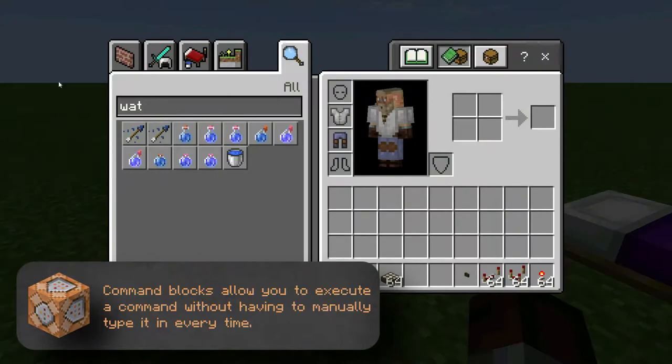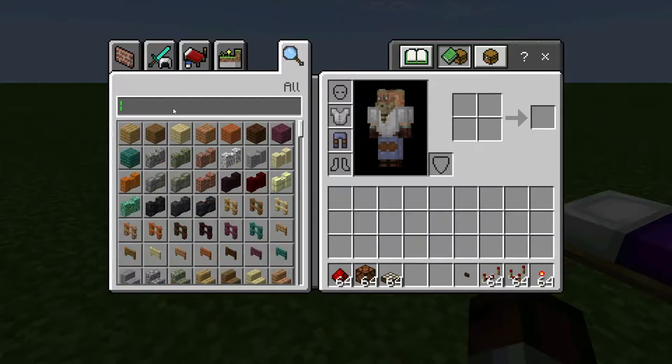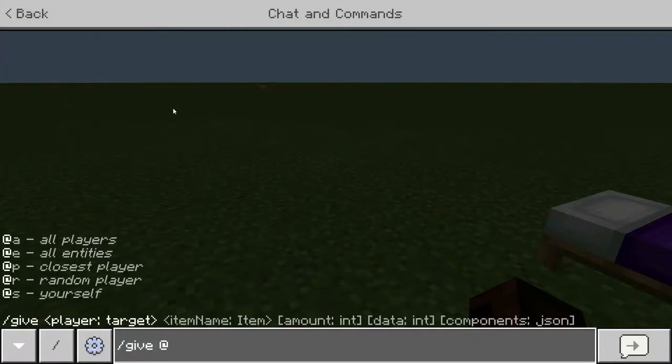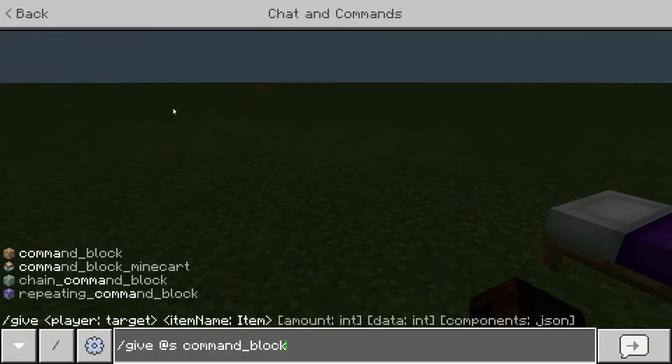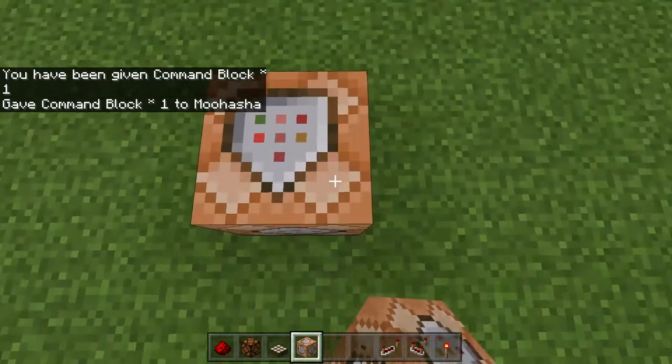You can't find command blocks in the creative inventory because you don't build them. The only way you can get one is by giving it to yourself using the give command — just say give self and type command block and you get a command block. You can now use this thing over and over, so I'm going to set up a few of these.